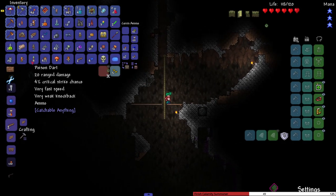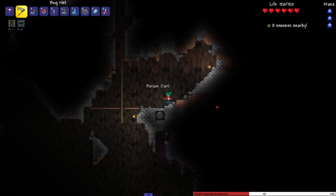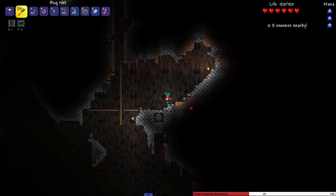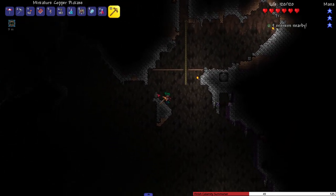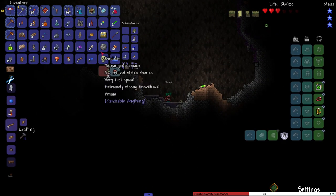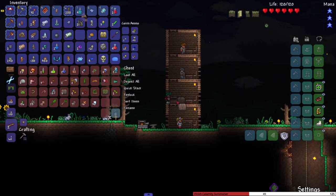A poison dart does 20 damage - sounds pretty good. It's a little scary trying to catch stuff like this though.